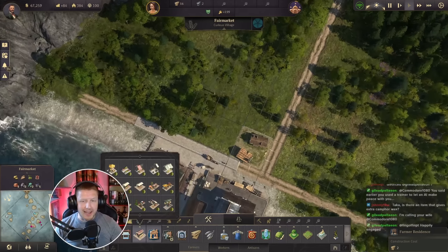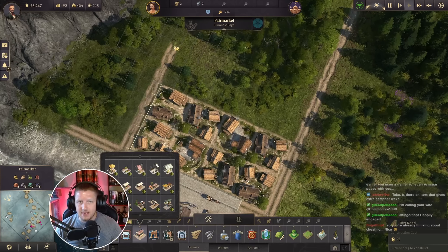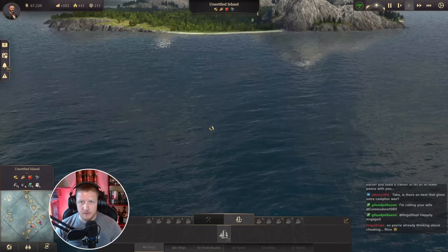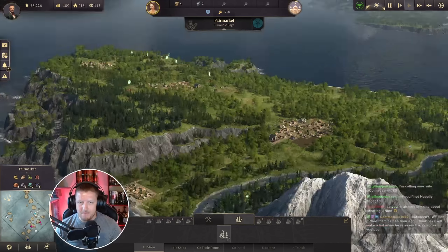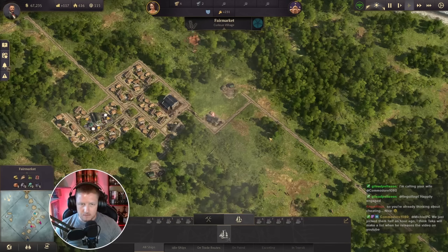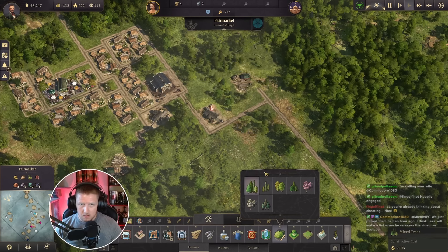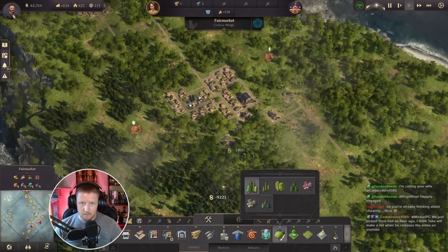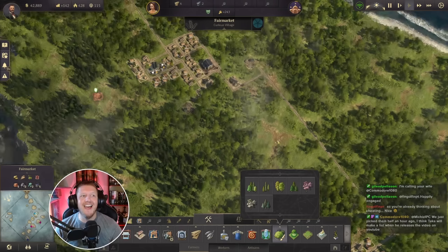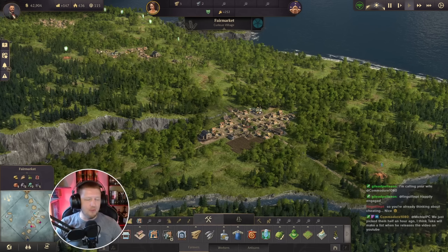Is there an item that gives extra capacity for wax? There is not, unfortunately. What is the deal with my mouse? Why do you have no trees around you? That's weird. Oh wow — that cost a lot of money. I'm going to go broke planting trees. I'm already going broke planting trees.